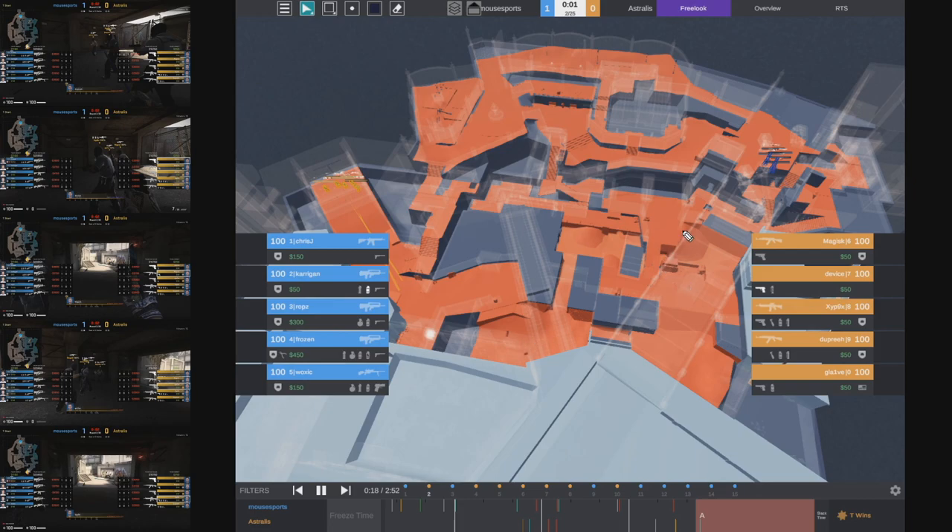If we had five players, the setup that you might want to have is two players towards A, two players towards B, and one person floating. This floating player is typically your heaven player at the start of the round, or maybe sometimes towards Kahn. This is also kind of your mid player on other maps - maybe you leave him alone at water. This is your floater.